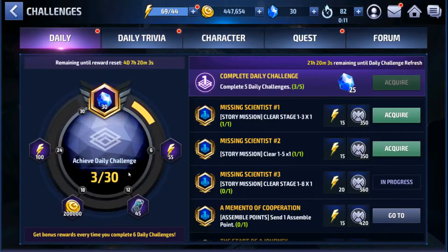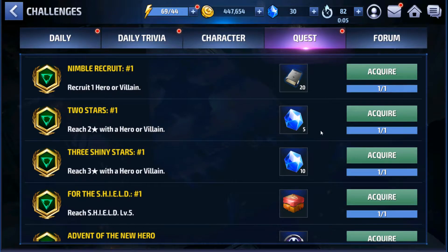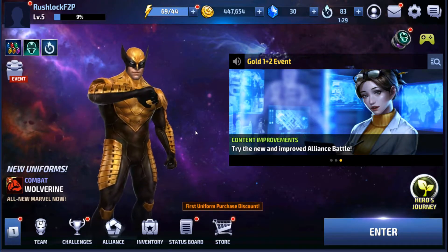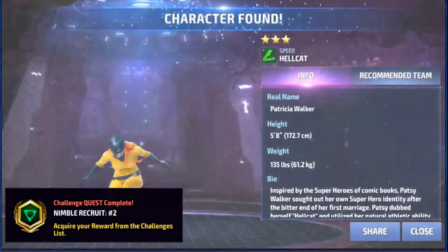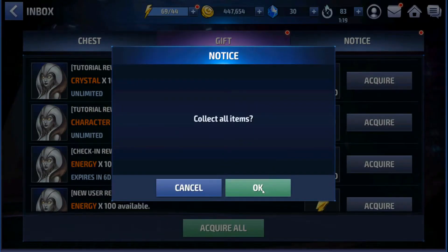We talked about challenges and daily trivia. Always check your quests and see if you have things you've completed to unlock. These crystals are the premium currency, so keep up with those. Check your mail for daily login rewards as well. Acquire these boxes — we've got a free character for interacting with that. Just go ahead and snap off all these really quick.